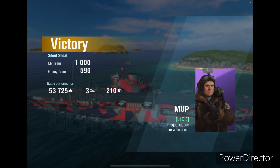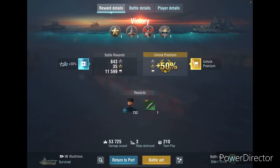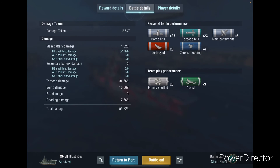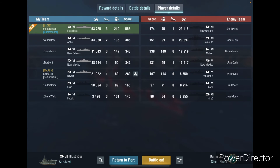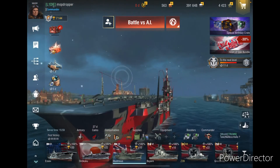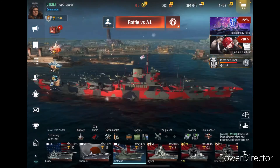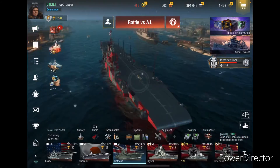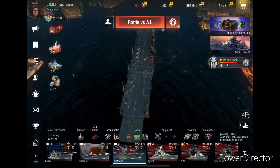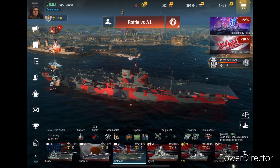53K, 725 damage with three kills and 210 spotted — awesome! 26 bomb hits, 23 torpedo hits, six main battery hits, 30 ships spotted, and four floods — let's go! That's the Illustrious for you — a really decently powerful British ship, Tier 7. Thank you for joining this video, and I will see you guys next time. Mop out.